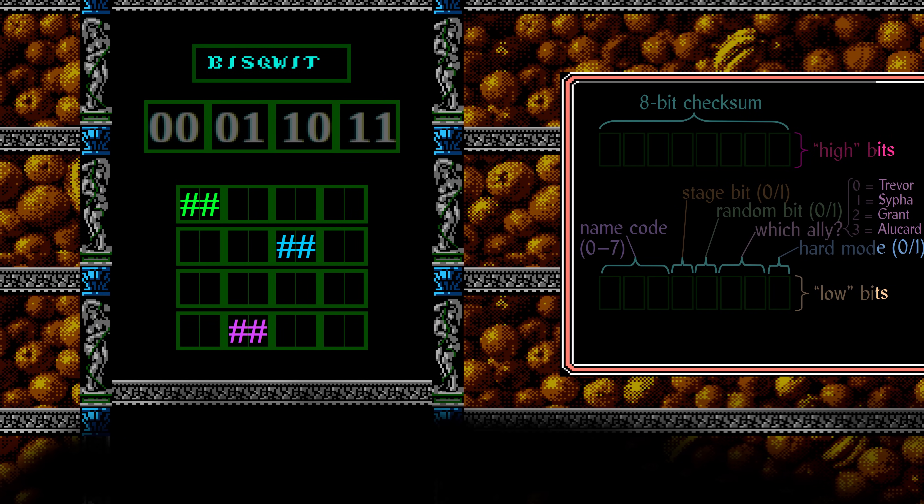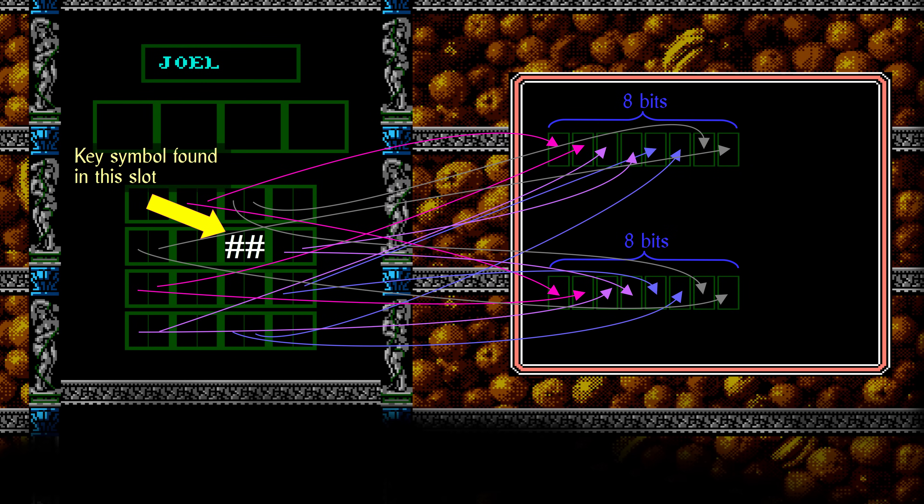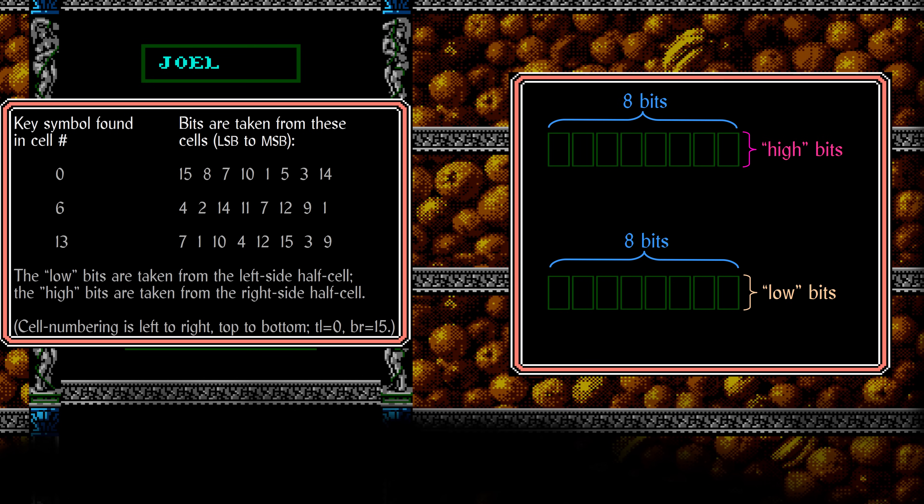If the key is found in slot 0, the game picks the two sets of 8 bits from these particular positions. If a symbol is found in slot 6, these positions are used instead. If a symbol is found in slot 13, these positions are used instead. The high and low bits are always taken from the same cell: the low bit from the left-side half-cell, and the high bit from the right-side half-cell. If any cell not listed in the row contains a non-zero value, then the password is rejected.